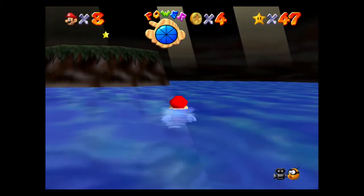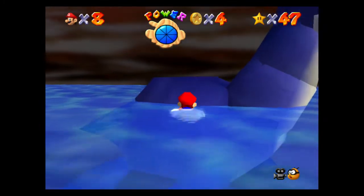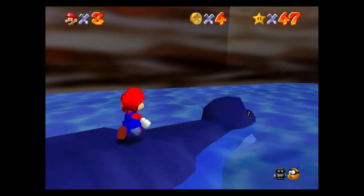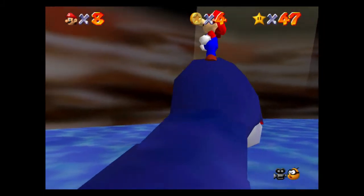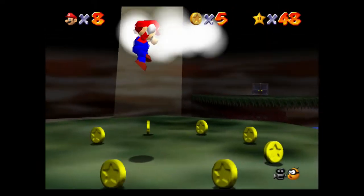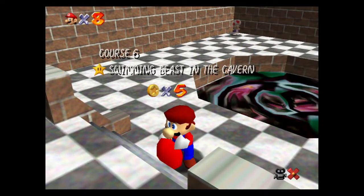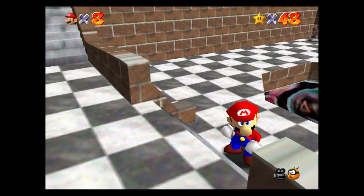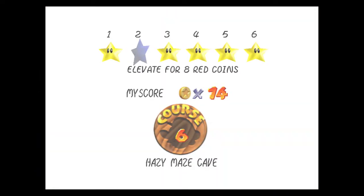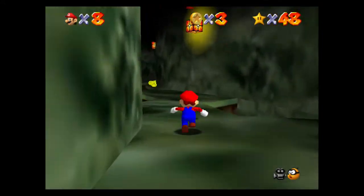Now we gotta swim to the dinosaur and then just get to that star and we're done. Okay, ground pound, Mario — thank you. Now there's just one star left, not counting the 100 coin star. We have to do the red coins. I have no idea how I'm gonna do 100 coins here, but it'll be worth a try.